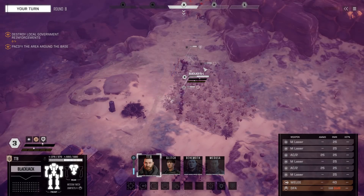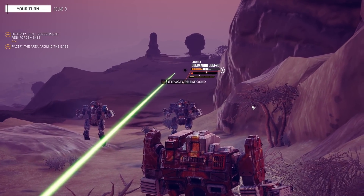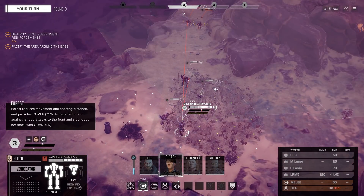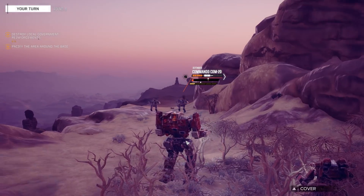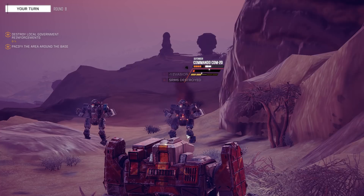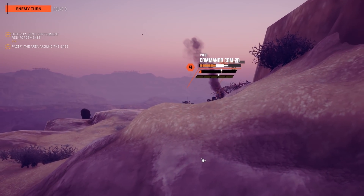Let's move TTB into the forest right here, turn to the side and let him have it. The AC2s have 60% chance to hit — we hit something, exposed some more structure, one evasion pip left. Glitch, can you do something? I just realized I moved Glitch to the wrong spot, but Glitch just hits him with the PPC and basically almost murders him, taking out the SRM6. That's pretty hardcore.